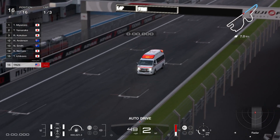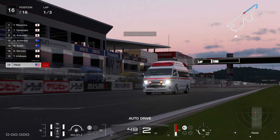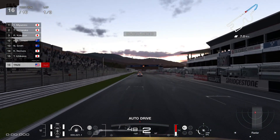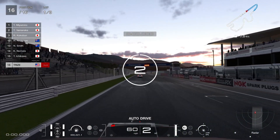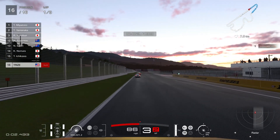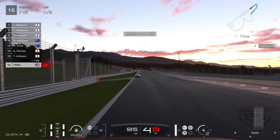Here's my second race at the good old Fuji Speedway. I did drop the top speed to 230 kilometers per hour, which is about 130-something miles per hour. Here's the start of the second race overall.